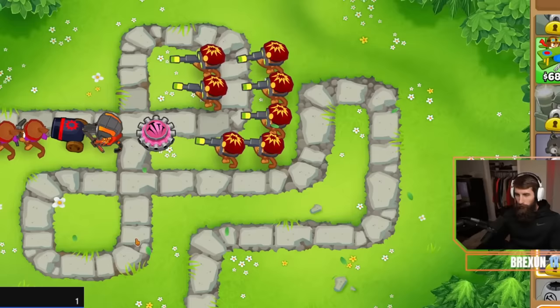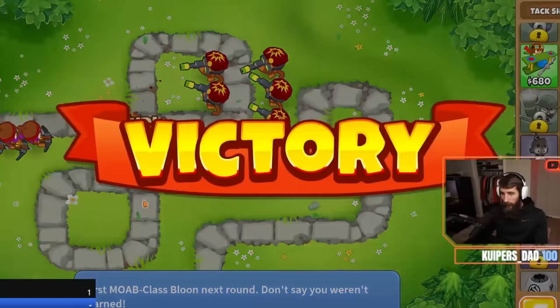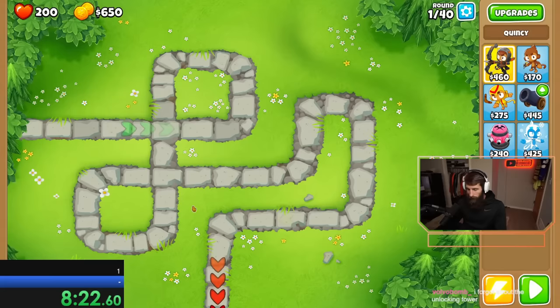But this hodgepodge of crossbows, snipers, and a few miscellaneous monkeys was enough to take down easy, and next was primary only. This was nice because I basically only had primary monkeys unlocked so far, and I wanted to get some more XP on them.